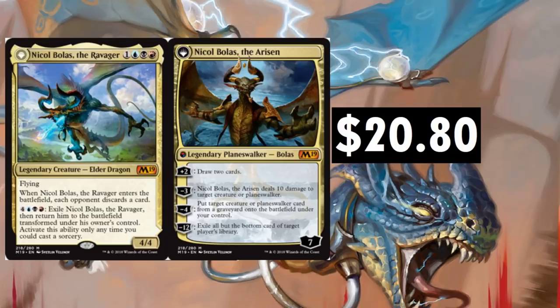Nicol Bolas, the Ravager — I don't know what more you want from it. It's a sick card. Even in Dragon decks recently it's found its way, and it just sees a lot of play overall in various formats. Once you flip it, you get to draw two cards for plus two — that's ridiculous. The minus three deals 10 damage to target creature or Planeswalker. The minus 12 exiles all but the bottom card of target player's library. At $20.80, I can see Bolas going back up in price soon.